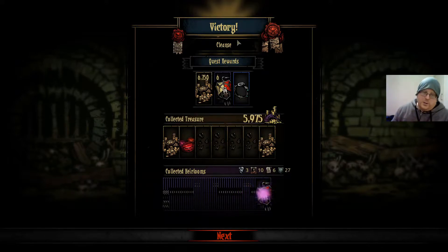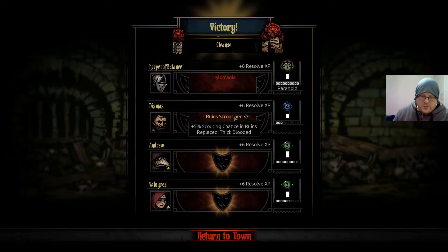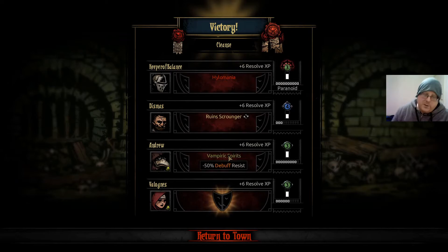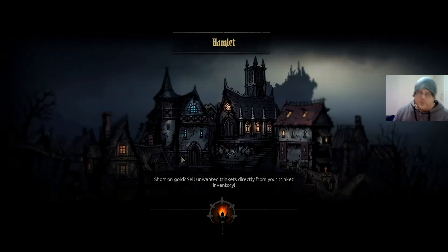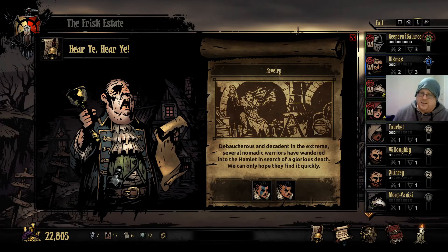A lot of crests. What did you get? Hylomania — obsessed with material things. Ruin scrounger replacing frick blooded — not so great but oh well. Vampiric spirits — minus 50 debuff resist, damn it. Is it green because it's a disease? Natural eye — plus five accuracy for range skills, but hemophilia. So we're going to have some dudes tossed into the sanitarium. Keeper of balance needs to get rid of his kleptomania — it's worth whatever price we have to pay. Keeper of balance doesn't like that we kept the journal pages but we're going to use them anyway. These guys have just showed up at our doorstep if we want them.